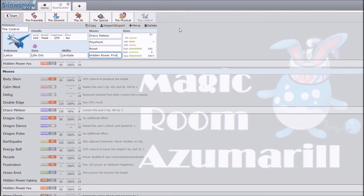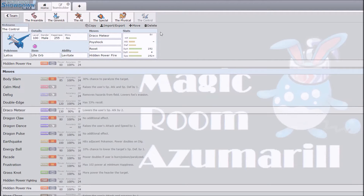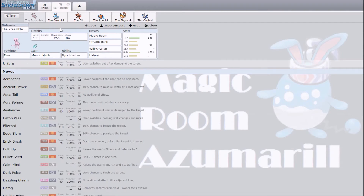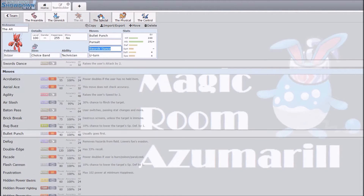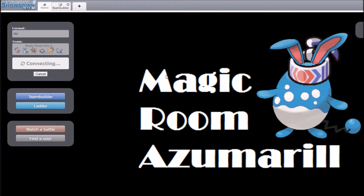Lastly I have a Life Orb Latios with Draco Meteor, Psyshock, Roost, and HP Fire. This is just here to lure things like Ferrothorn and Skarmory that Azumarill sometimes has trouble breaking through. People generally think it's just going to be a Defogger, but it's not — it's just a lure. I probably should have a Defogger, but I ended up switching Mew's Defog to Will-O-Wisp. Anyway, that's the team — might as well hop into a battle.